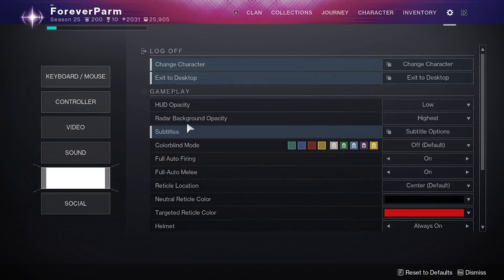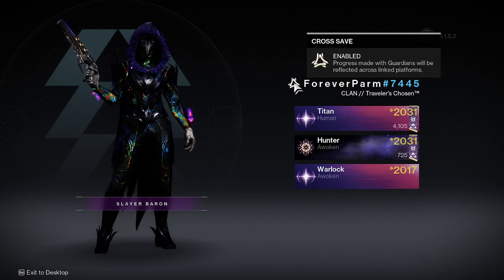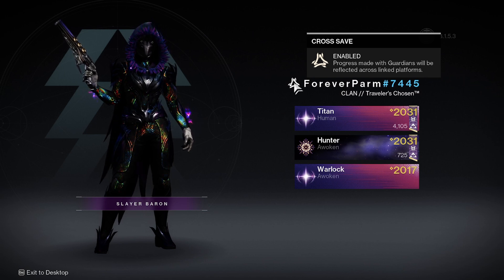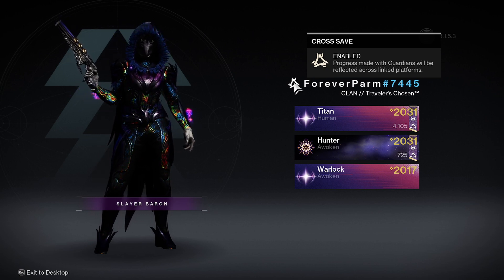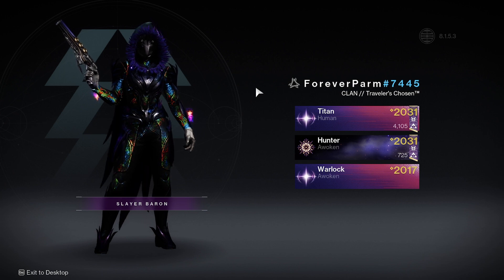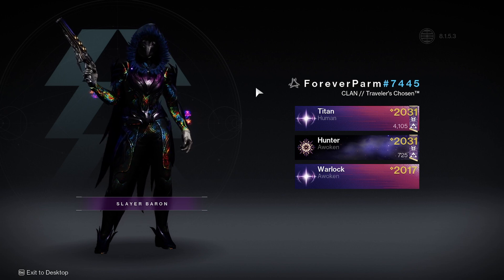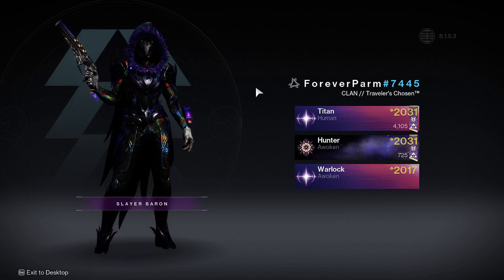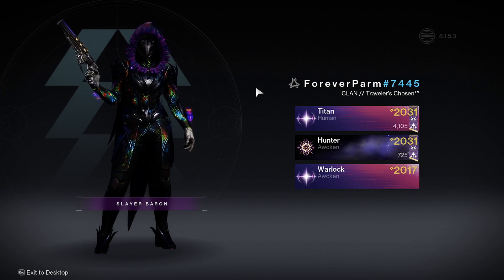The next thing to make sure is that you have cross-save enabled. If you have cross-save enabled, you should have an icon like this on your character select screen. If you do not have cross-save enabled, go to bungie.net/cross-save — I'll provide the link below — and cross-save your account. If you only have one account, our suggestion is to make a free Steam or Epic account and cross-save into that. Make sure you authenticate all accounts and complete all three steps.